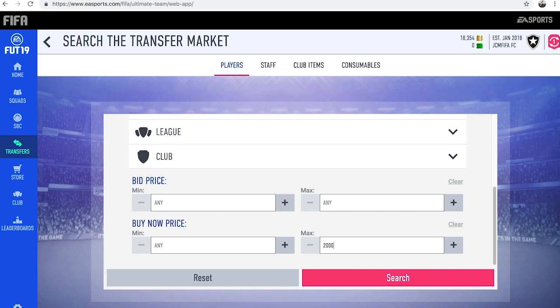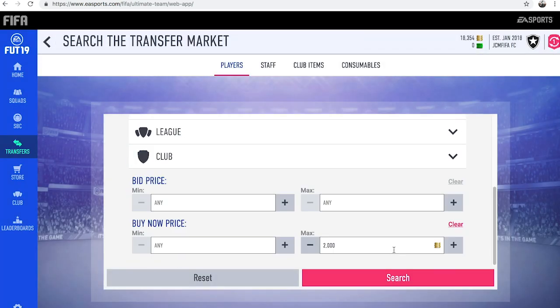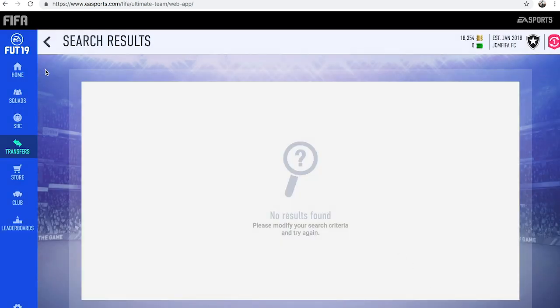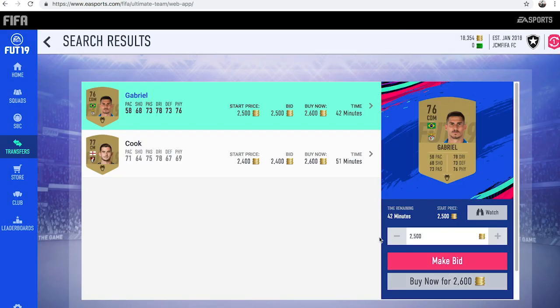Then you want to find the cheapest player on the market with a Hunter card, and usually it's around 2,000 coins. It might be a bit more now because I haven't actually done this method in a few days, but I definitely know that it does still work, just because it's been working since around FIFA 15. As you can see, the cheapest on the market is around 2,600 coins.